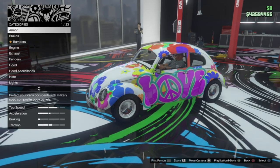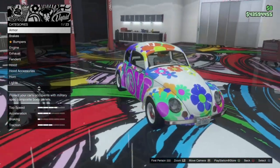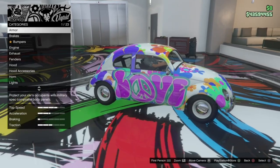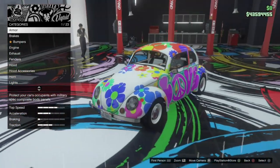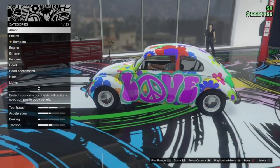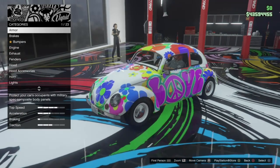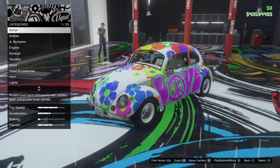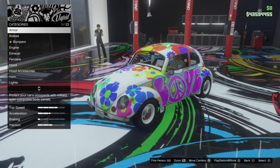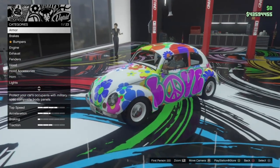So here we are in the mod shop and this thing has a lot of customisation. I've already actually been in to check what customisation it has. Everything you see here is stock, obviously, except the livery. Something to note with this vehicle is it is actually in the compact class, which is kind of interesting. Rockstar have added two new vehicles to the compact class this year, which personally I am a huge fan of, so that is absolutely super.